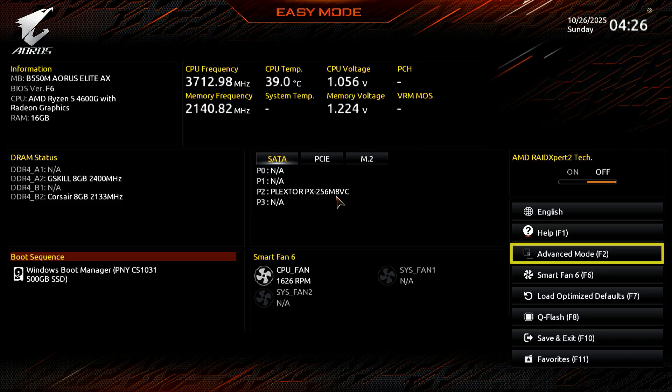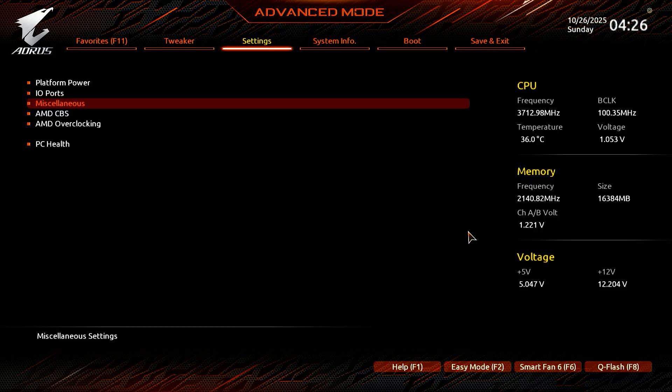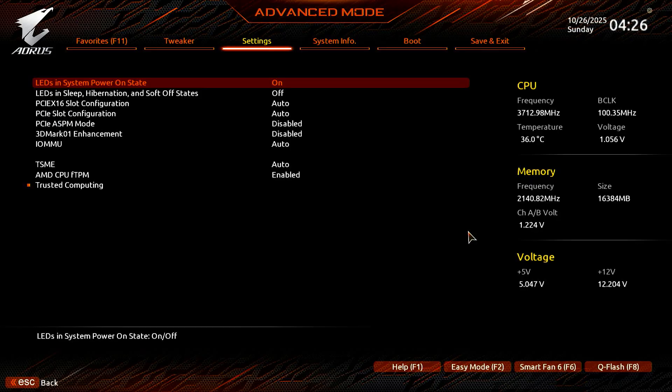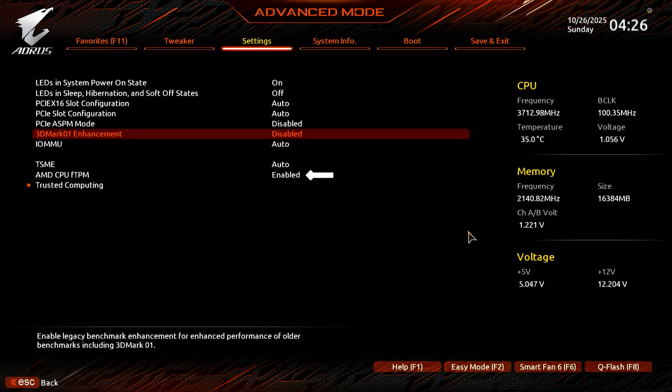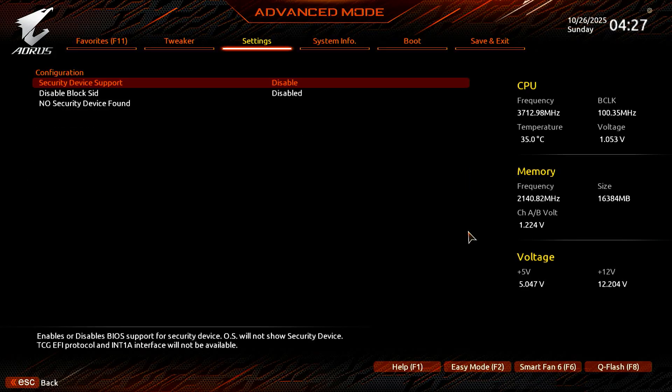If you see a simplified interface, you can press the desired key or select Advanced Mode to show all menus. In Advanced Mode, use the arrow keys to go to the Settings menu. Select the Miscellaneous option. Make sure AMD CPU fTPM is enabled. Now, select Trusted Computing. Enable the Security Device Support option.